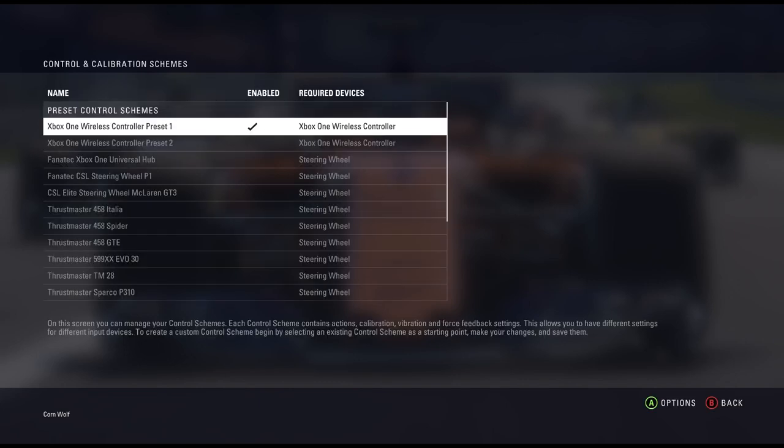Go to game options. Unfortunately there's a lot of menus to get to where we need to get to. So you've got settings, controls, vibration and feedback. MFD we're not that bothered about, so we're going to go straight into the control settings.